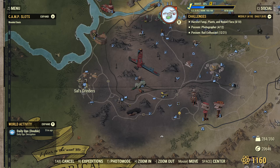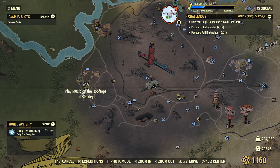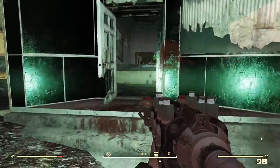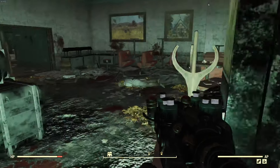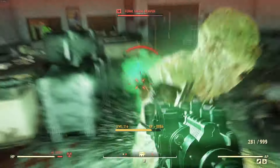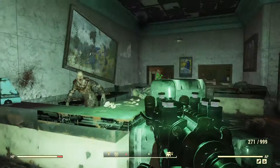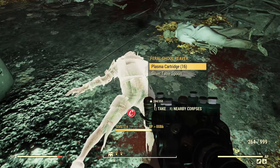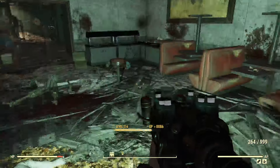Now we're going over to Sal's Grinders on the far left-hand side of the map. Once inside we'll have to clear out some pesky ghouls but that won't be a problem — there's not very many here. Our location is near the back in the kitchen.